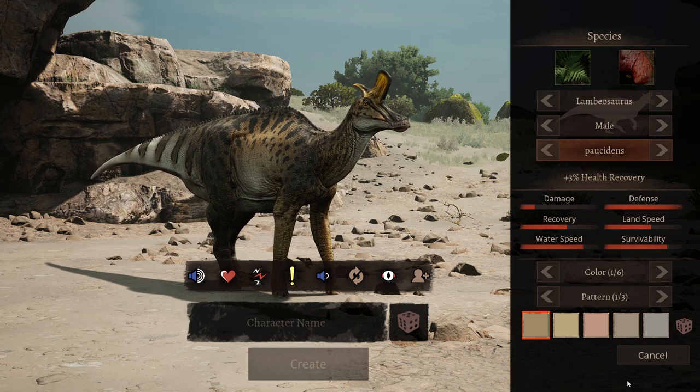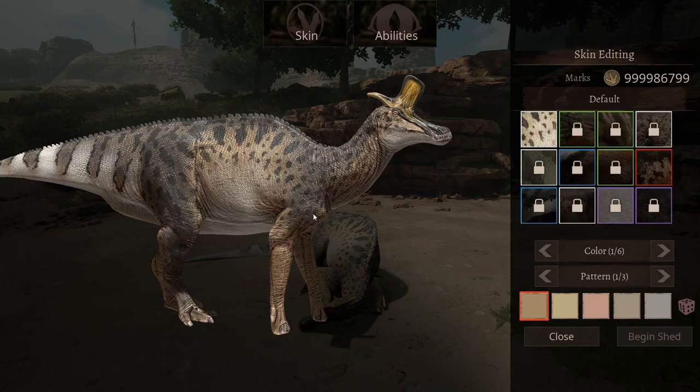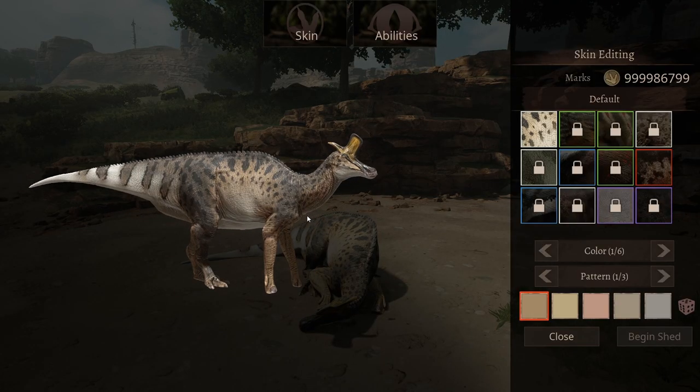Without further ado, let's go inside and look at all these abilities. Before we go through the abilities, let's take a quick look at all of the skins. This is the standard skin.